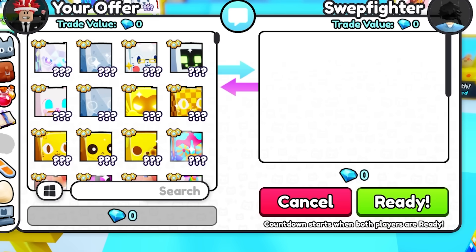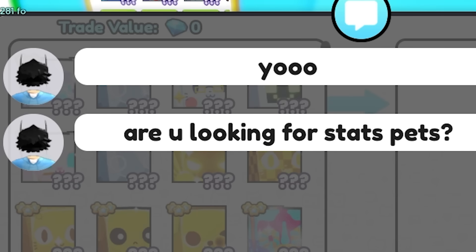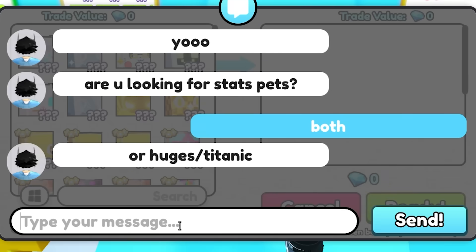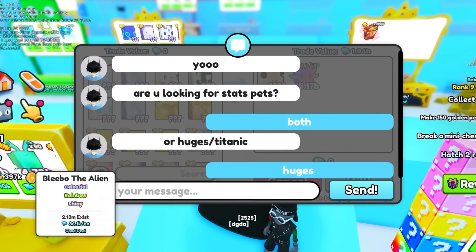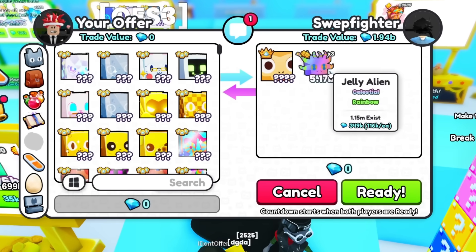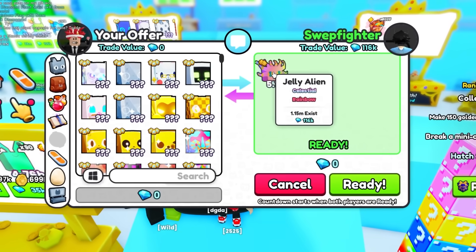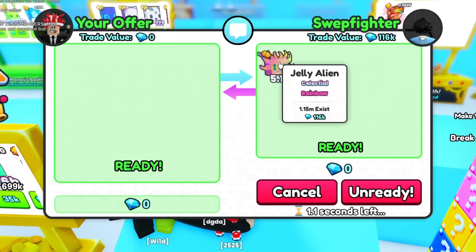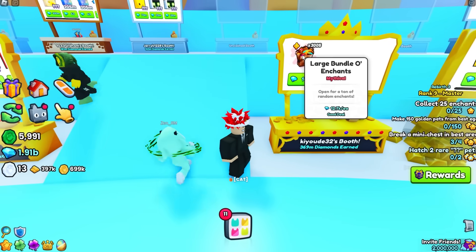Let's just see what type of pets they have. He says units — I'm talking about pets, bro! You looking for stat pets? Both — I'm looking for anything, honestly. I haven't been playing. Huges and Titanic? No, just huges. I can't afford Titanic, so I can only buy like one Titanic or something. What? This is the stats pets? Oh my days. How much for that? Wait, he says free. This is free? So that means the pets that I just bought weren't even worth anything. This is the trade value of $116,000.